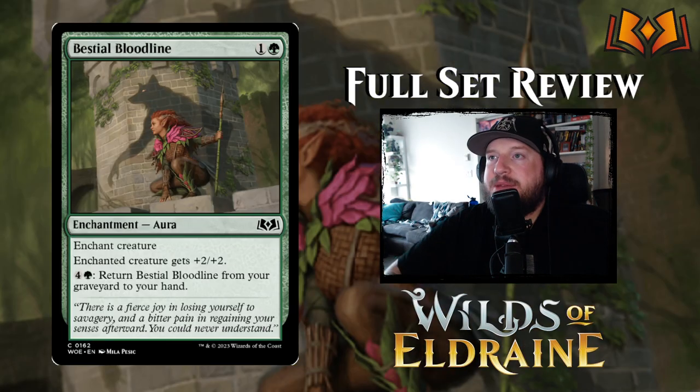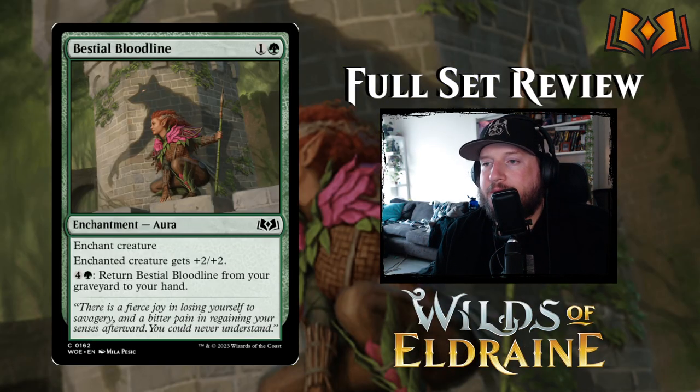Next is Bestial Bloodline — one and a green for an enchantment aura. It's enchant creature, giving plus two plus two, and you can pay four and a green to return it from your graveyard to your hand. It's fine but not exciting. Giving plus two plus two just isn't enough to strive for — if it were plus two plus two and trample, maybe, but otherwise it's not great.